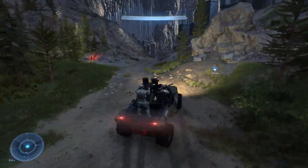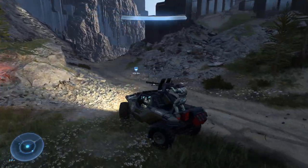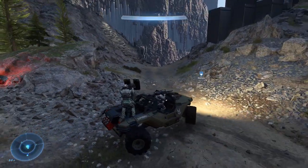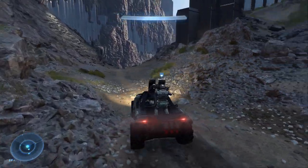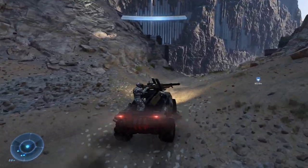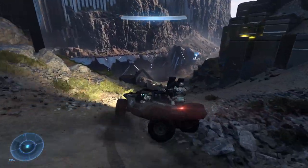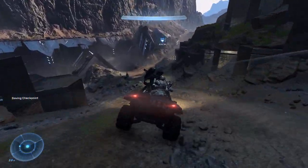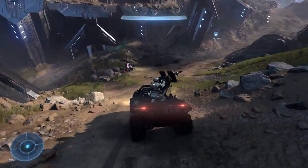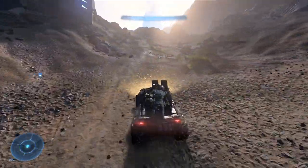For better control, notice this is a four-wheel drive — look at the wheels, all four wheels are driving. If you hold down the LT button, that locks the back wheels. With the back wheels locked you're driving on the front wheels only, and that gives you way better control over the warthog. Surprisingly, the speed will still be there even with the back wheels locked.